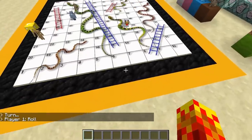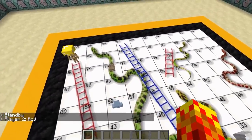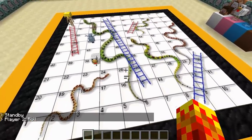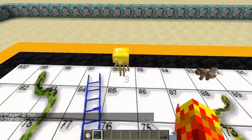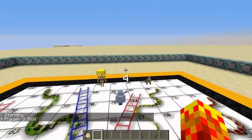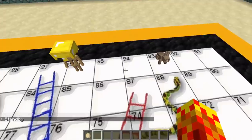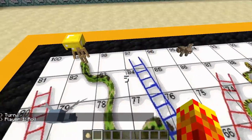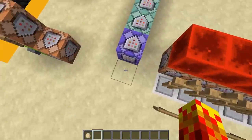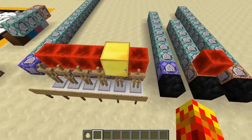Player 1 rolls a 2 and is all the way up to 81. Player 1 can still fail if he lands on 99 and falls back to the beginning. Player 4 rolls a 6 — it's game over for him. There we go: Player 1 wins, and the game just stops. Essentially, I just remove the redstone block from here, and that stops the whole sequence. The clock will still run but do nothing, and the dice rolling stops as well.